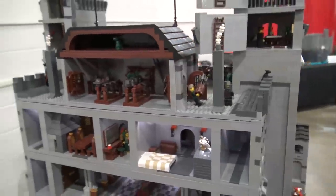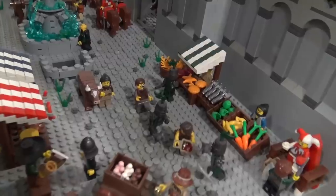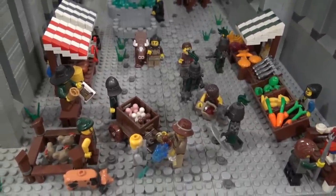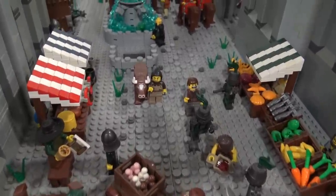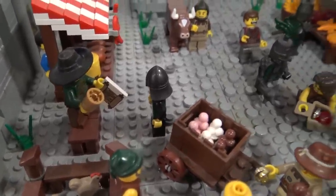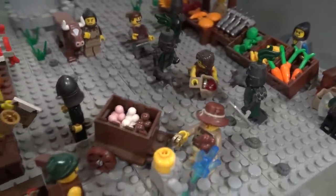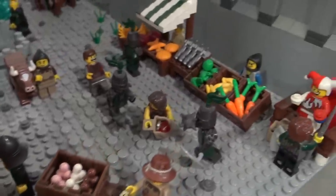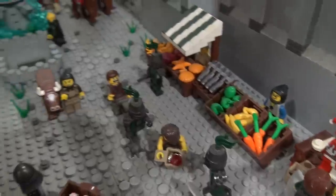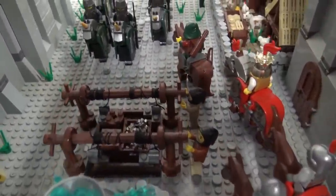Moving in front of the castle, here we have a market — a bunch of people gathered to buy and sell their goods, farmers, and a town crier ringing his bell, announcing that peace has been declared. The overall scene across the castle is that the Lion Knights and the Dragon Knights are normally at war, but peace has been declared. The Lion Knight King is coming to visit and they're going to have a great banquet to celebrate.